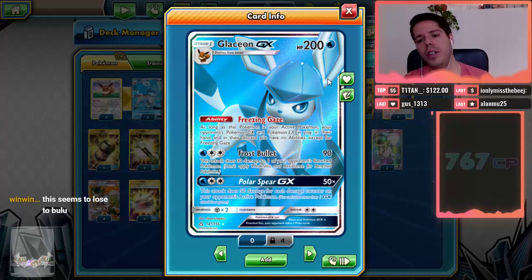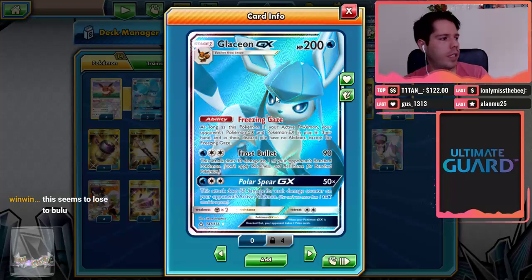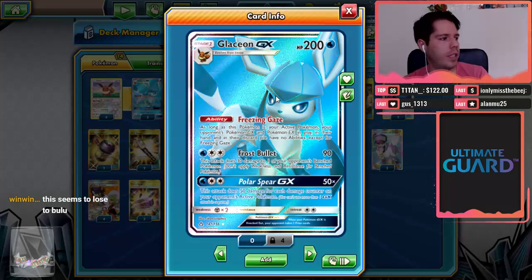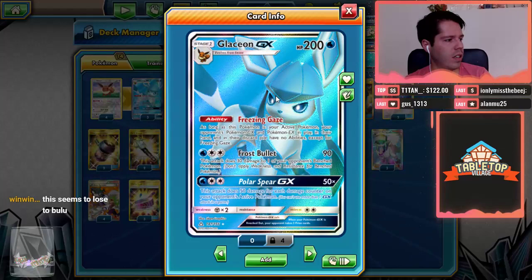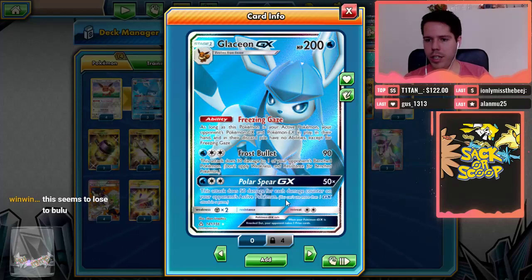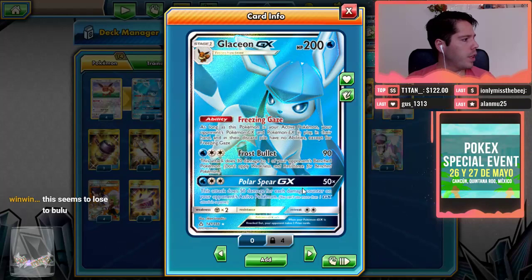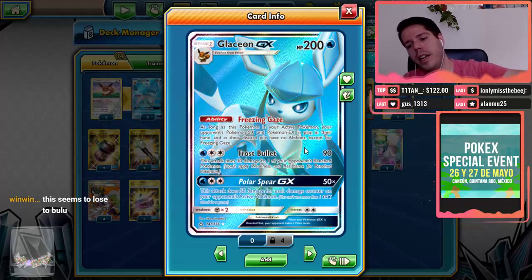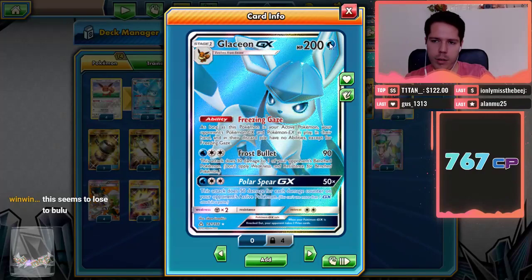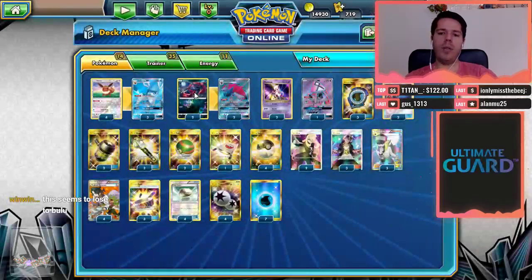Glaceon GX has 200 HP. Its Ability, Freezing Case: as long as Glaceon is active, your opponent's GX and EX Pokemon cannot use abilities — no matter where they are, in the hand or discard pile. We have Frost Bullet for 90 damage to the active and 30 to the bench, which pairs well with its Polar Spear GX attack dealing 50 damage for each damage counter on your opponent's active Pokemon. The correct placement of that 30 damage is very important. Metal weakness is probably irrelevant in the current meta, and the two retreat cost is not ideal, but it is what it is. Combined with Energy Evolution Eevee, we can get a Turn 1 Glaceon GX going very nicely.